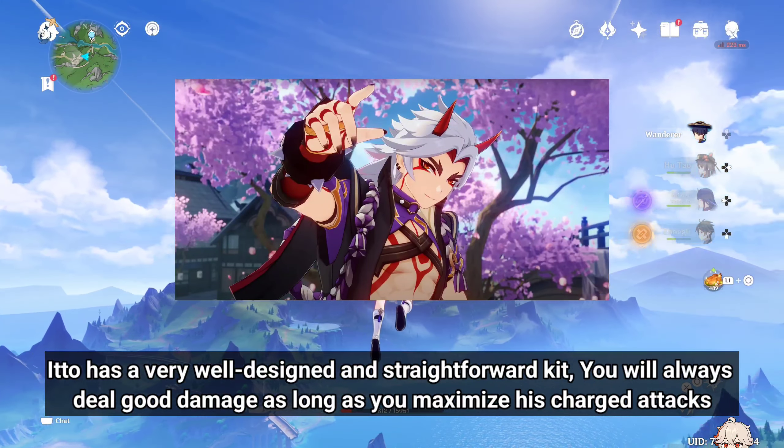Whiteblend is Itto's standard 4-star weapon. This is a craftable Claymore that's accessible to all players, which makes him F2P friendly.